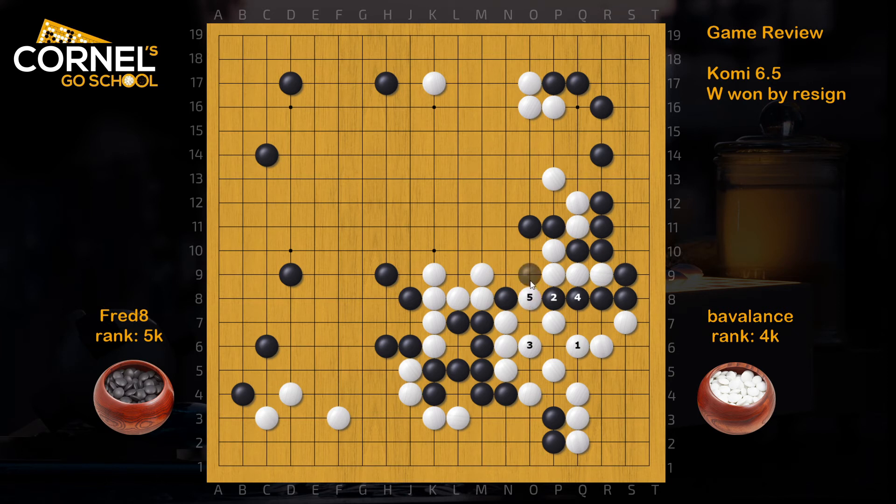Now when White captures here, Black will take the four stones in a net. So White will probably — yeah, White has to give out the four stones. Difficult to save them. In fact, this is possible — go out with the empty triangle. Then when Black pushes, Atari extends. And if Black connects, White connects. So that works actually.